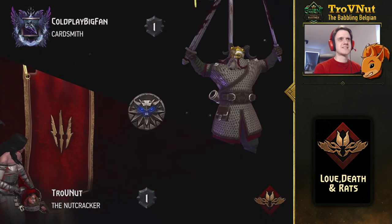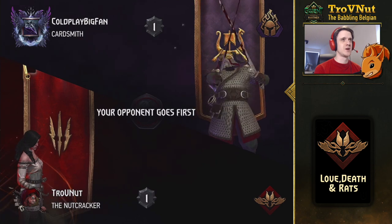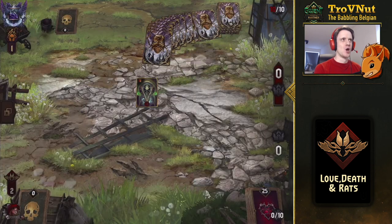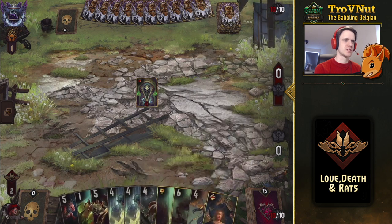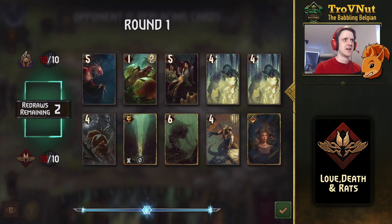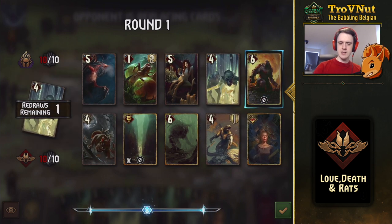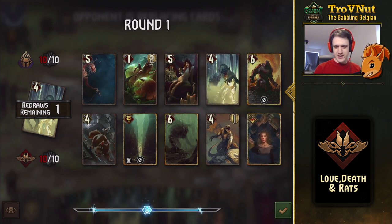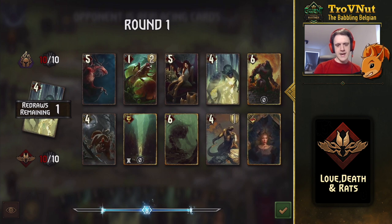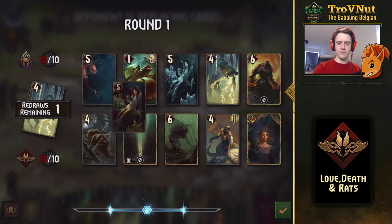Let's do another one — we get Skelliga with Blaze of Glory, which is very painful and probably one of the worst matchups we could have gotten. But we'll try to make the best of it. We get the Were Rat in the opening hand, which is perfect. I don't need the succubus in the first round because I can get one from the location card — two in hand is too much.